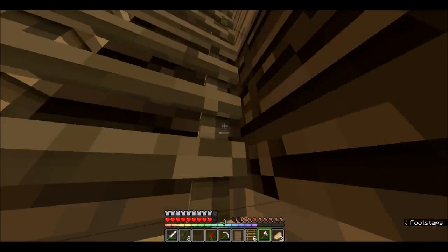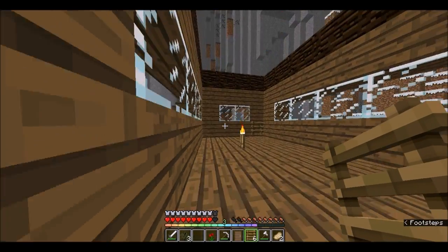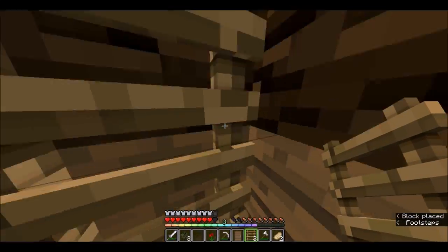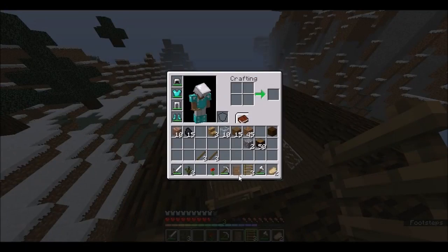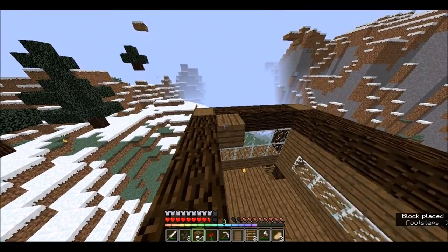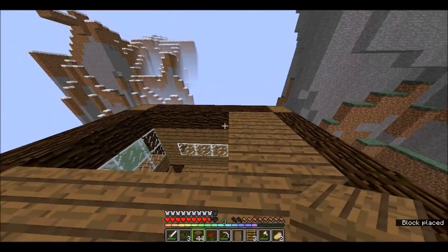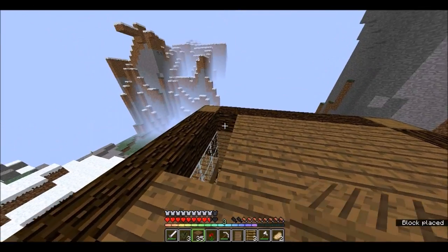There we go — six ladders. We probably only needed three but I'm still going to get more. Getting off of a ladder can be annoying. And here we are. Now we're going to get more of that, build a roof. This tower is getting to be pretty big — I like it.